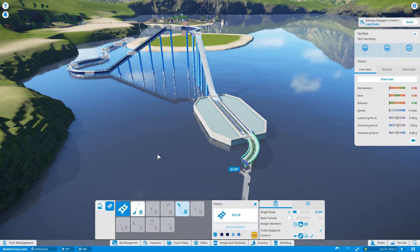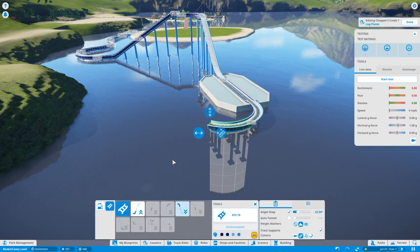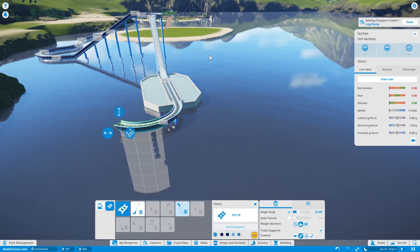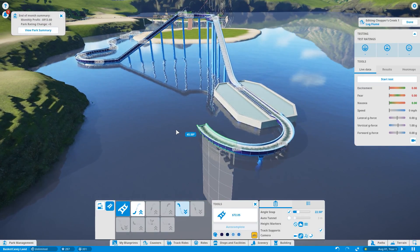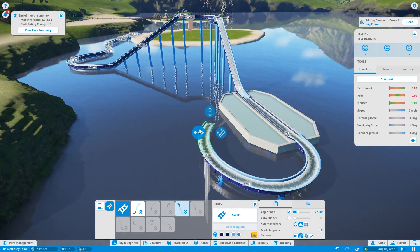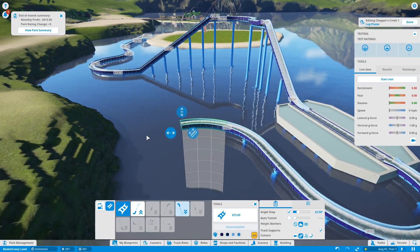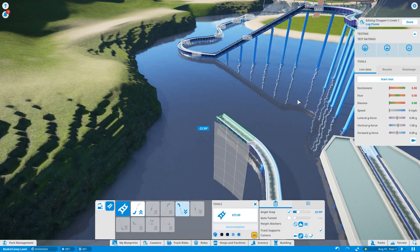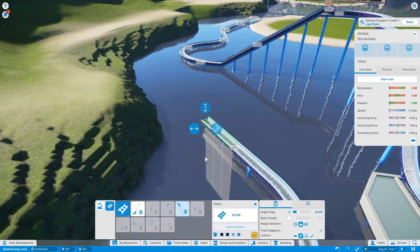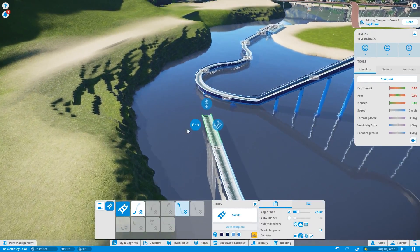We'll go ahead and have it go back this way. Should I make it go all the way around? That would be a really long ride if I make it go all the way around the water, plus it might get in the way in the future when connecting the islands together — because I will eventually have the islands connected. So I'm just going to go back this way.